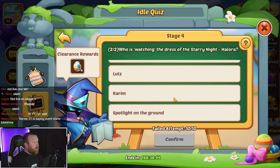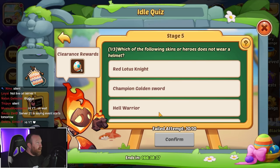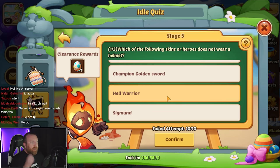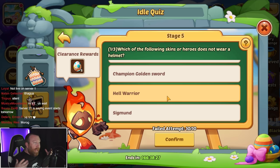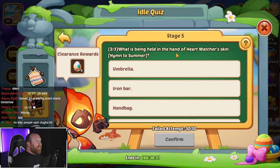Who is watching the dress of the Starry Knight Halora? A lot of people tried to get me to pick Cthuga, but it is most definitely the spotlights floating around on the ground. Which of the following skins or heroes does not wear a helmet? We figured out it was Hell Warrior, which is Marax — his whole head and body is metal, so that's a tricky one.